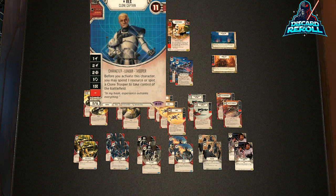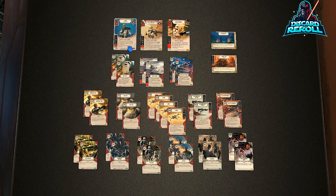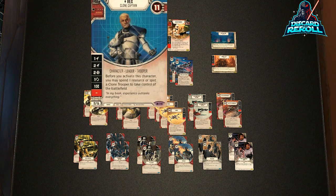Rex is 50% damage sides. He also has a one focus and a one resource. He is a character leader trooper, which is relevant in this deck because we have a lot of other cards that speak to the trooper subtype.